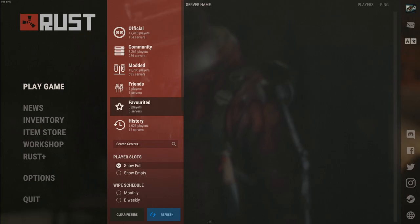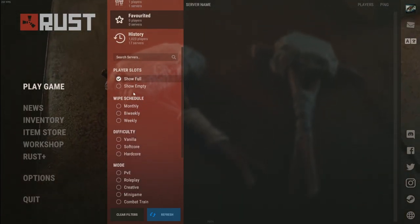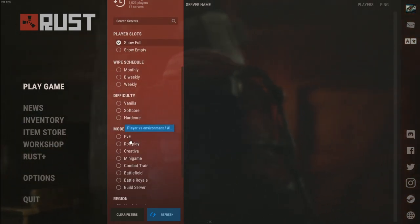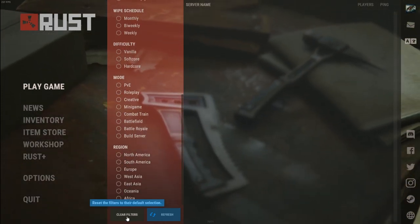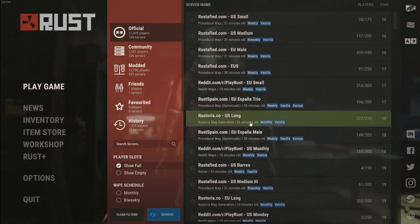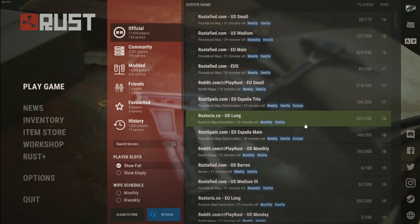One of the big things people have always asked for is improvements to the server browser. As you can see, there are now extended filters: show full, show empty, monthly, weekly, bi-weekly, vanilla, soft core, hardcore, and different play modes — basically all the tags. You can also sort by region, and there's a clear filter and a refresh button. It goes by the tags that servers give themselves, so this system will only work as well as servers tag themselves properly — a grain of salt to take it with.